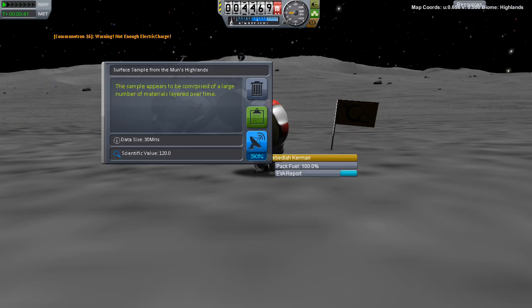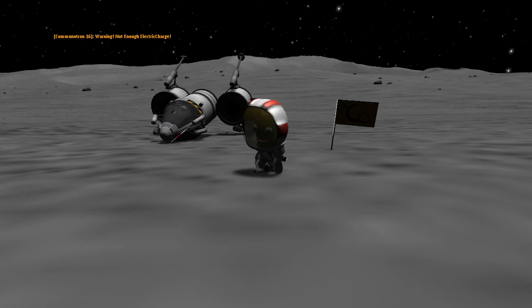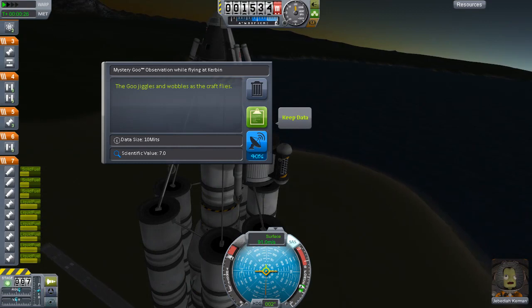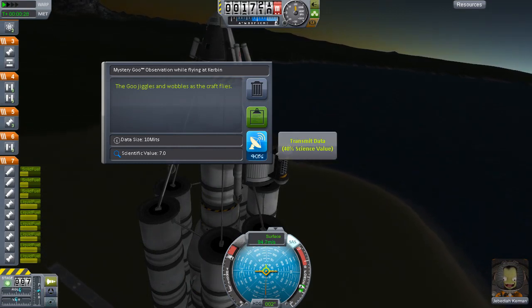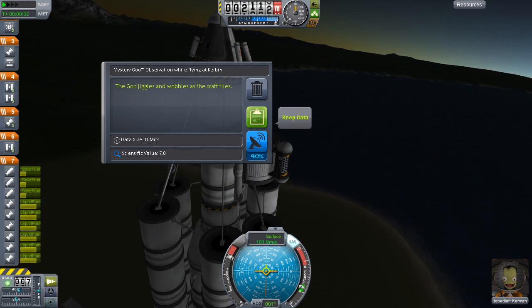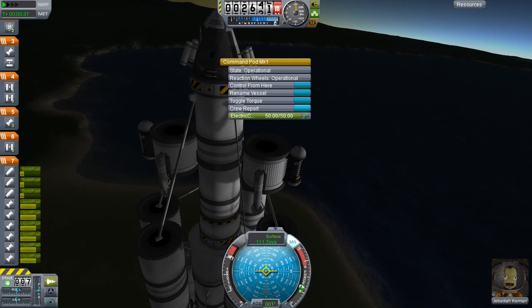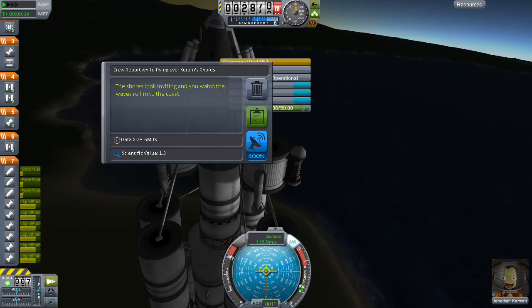You can also take surface samples. The sample appears to comprise of a large number of materials laid over time — this is worth 120 currency. It may not realistically make sense that you turn moon dust into rocket engines, but the fact that you've landed on the moon is a great way of measuring that achievement. However, you have to actually get the data back to Kerbin for use. You can either do this by keeping the data and sending your command pod safely landing it back on Kerbin.